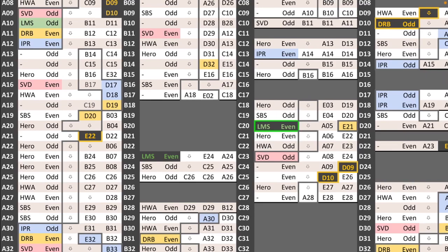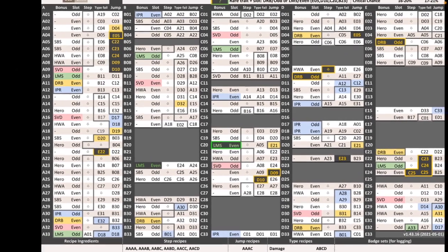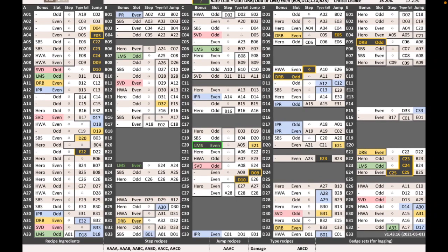So those are the hints and tips. Next I'm going to do some examples of what I'm talking about. The first thing I'm going to do is find out where I am on the list, and to do that I'm going to craft five badges using the step recipe.